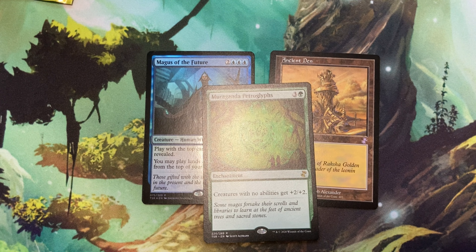Alright, and with that we're on to our uncommons. The first one being Cautery Sliver for a red and a white. It is a creature Sliver, and it says all Slivers have: pay 1, sacrifice this permanent — this permanent deals 1 damage to any target — and they also all have: pay 1, sacrifice this permanent — prevent the next 1 damage to be dealt to target player, planeswalker, or Sliver creature this turn. Slivers in general are just cool, but the fact that you can make your Slivers deal damage or provide reach straight to your opponent — yeah, that's solid.